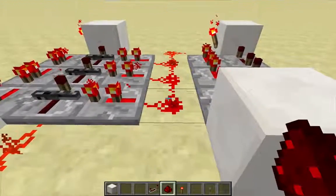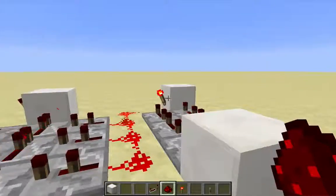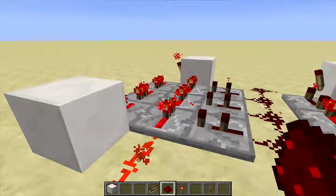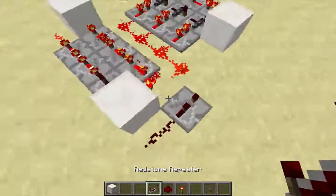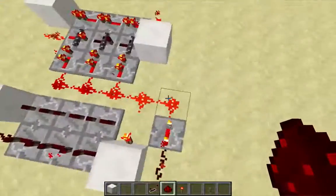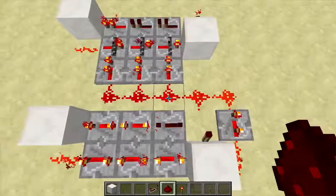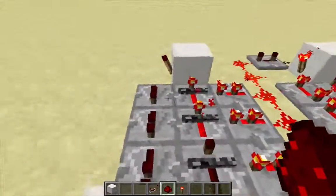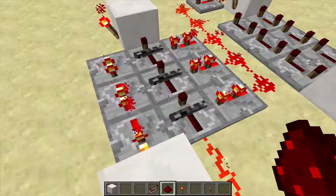Instead of having this be two and a half seconds on and two and a half seconds off, I'm going to add an off-pulse limiter to the signal coming off of this torch repeater loop so that this is unpowered for only one redstone tick. This clock will then only be able to advance a little bit rather than advancing a lot before it gets frozen. I'm going to add that off-pulse limiter over here — this repeater has to be on three ticks — and feed the signal from this repeater into this redstone wire. Now when this block gets powered, this redstone wire will be unpowered for just one redstone tick, and that allows this torch repeater loop to advance only a little bit. Effectively, this torch repeater loop has been turned into a state machine with six states.